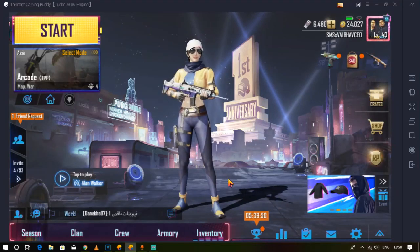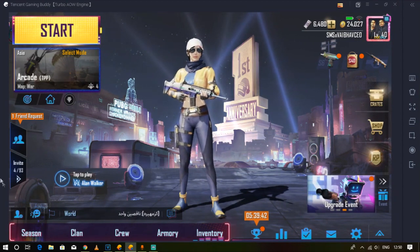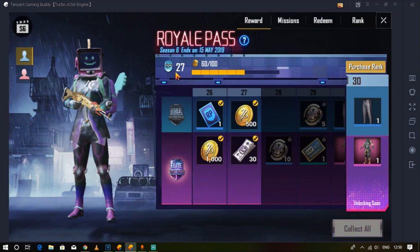In the previous video, I bought 8100 UC, then purchased the Elite Royal Pass and got 227 RP directly without spending any time on missions. It was really amazing. Now I have 6480 UC left.